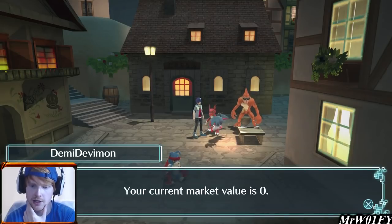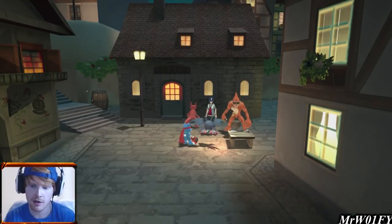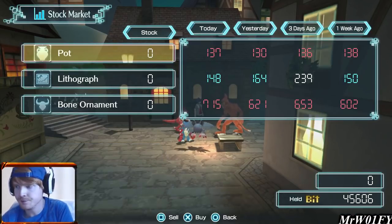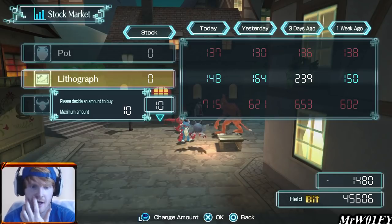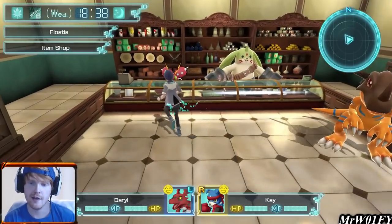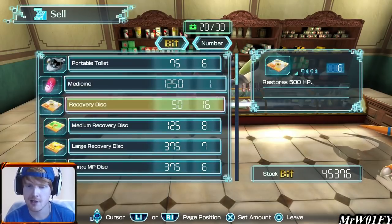I also want to talk to Demi Devimon and see how the market is looking because we haven't touched this yet. For the first time we've been able to actually buy something. Let's stack up on some lithographs - we can only buy a maximum of 10, it's going to cost us 1,480 in total. Our aim is to come back here in a few days when the price is higher and sell it back. The market won't make you too much money until you upgrade it a few times, but it is a good way to generate some cash on the side.